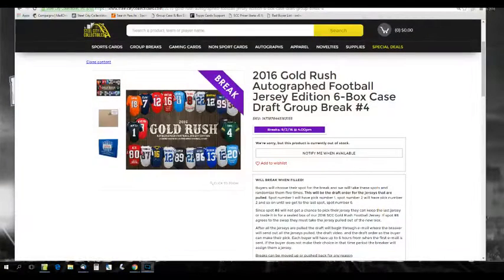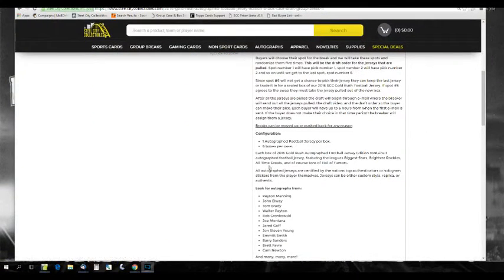Let's go over the rules real quick. This is all the way filled up — breaks when filled. Buyer will choose their spot for the break. We'll then take these spots and randomize them five times. This will be the draft order for the jerseys that are pulled. So after the randomization, spot number one will have pick number one, spot number two will have pick number two, and so on until we get to spot number six. Since spot number six will not get a chance to pick their jersey, they can keep the last jersey or trade it in for a sealed box of 2016 SC Gold Rush Football Edition. If spot number six agrees to the swap, they must take the jersey and pull it out of the new box — so you can't go back and flip it back for the last remaining jersey.